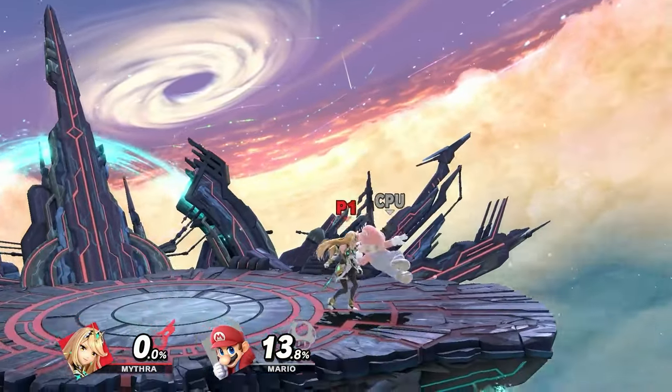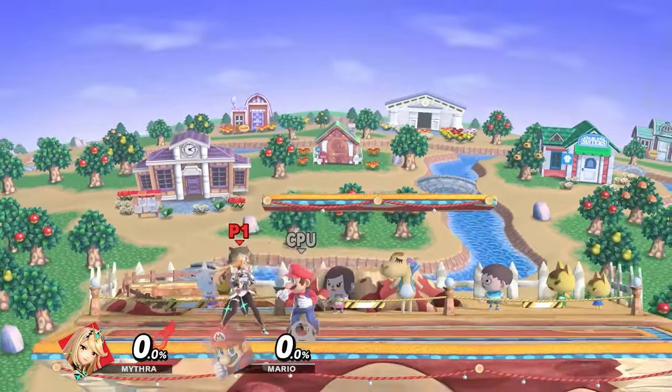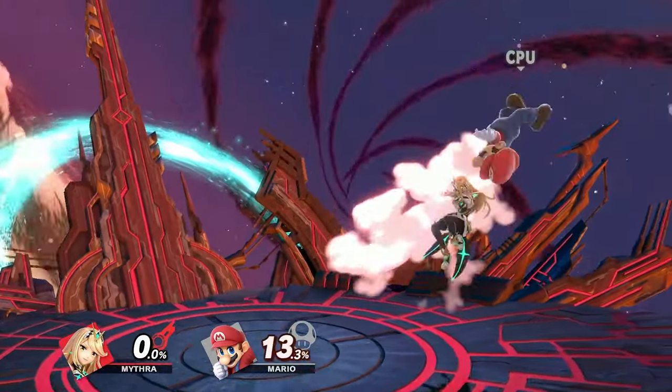At low percent you can also go for up throw and combo into up air or forward air. If you're under a platform, you can combo up throw into up air into another up air, or into forward air after that, or even combo into up-B off of that.